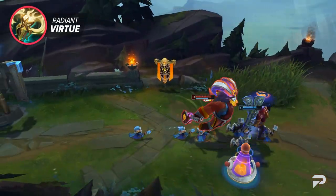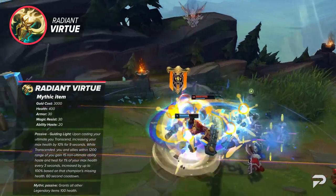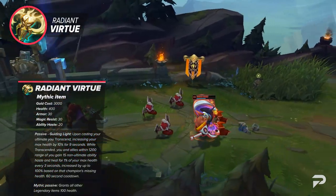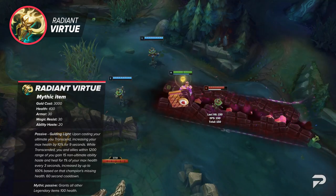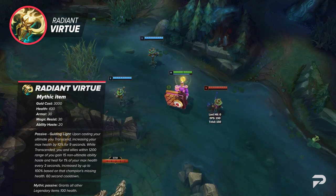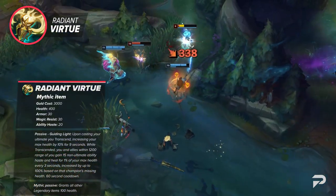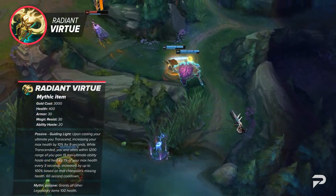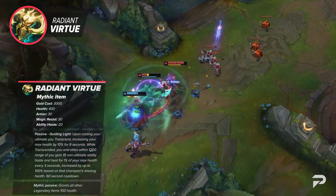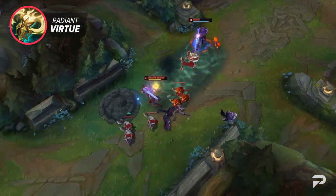Diving into our next mythic item, we've got Radiant Virtue. This item will have you transcend upon casting your ultimate, increasing your max HP by 10% for 9 seconds. Alongside this, you and allies within 1200 range gain 15 non-ultimate ability haste and heal for 1% of your maximum HP every 3 seconds, scaling based on missing health. Its mythic passive grants all other legendary items 100 HP. This item is a great choice on supportive, tanky champions like Nautilus, Shen, or Ornn.